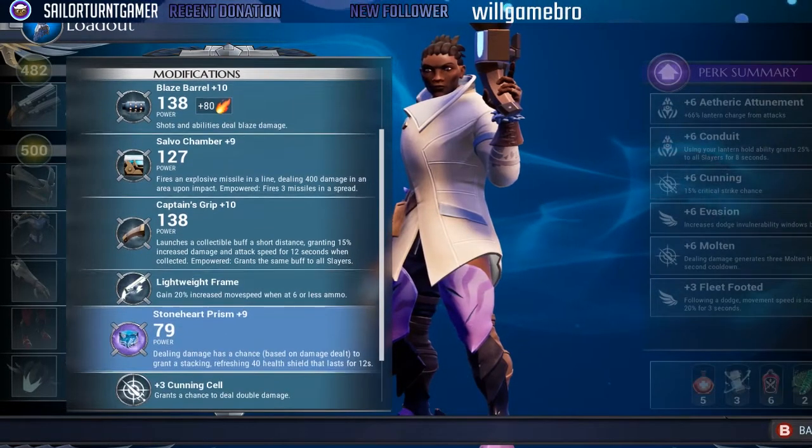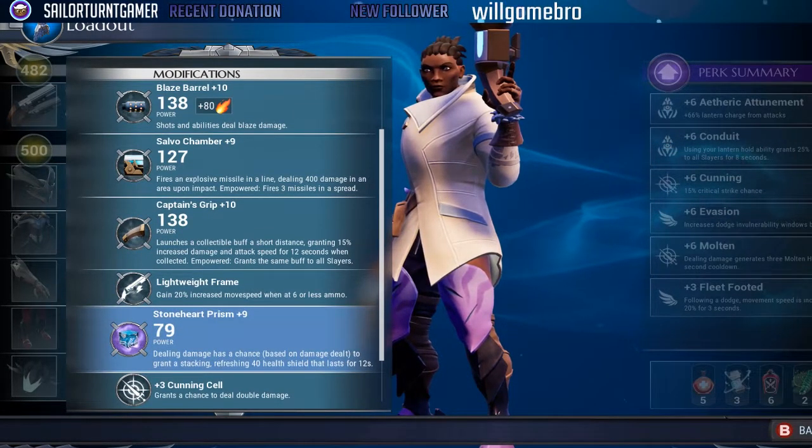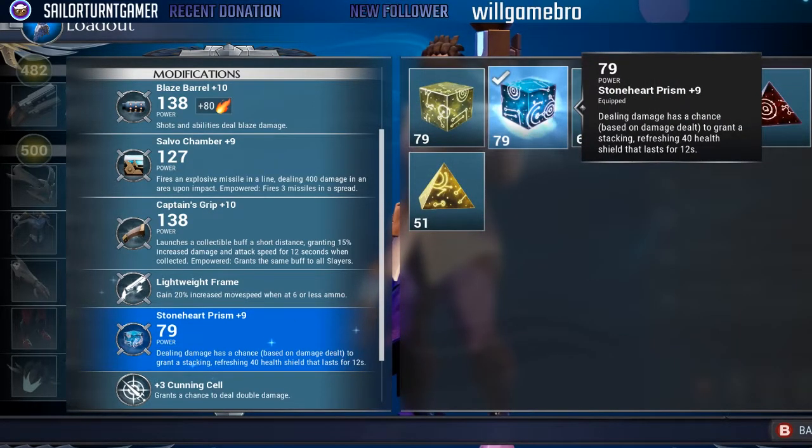Let's move on to Stoneheart Prism — this thing makes the build. It is amazing. Dealing damage has a chance based on damage dealt to grant a stacking, refreshing 40-health shield that lasts for 12 seconds. It stacks, guys. It's amazing.